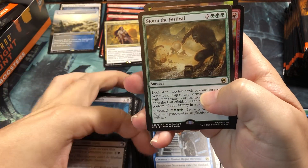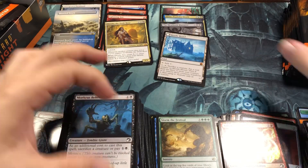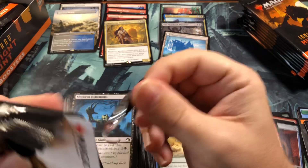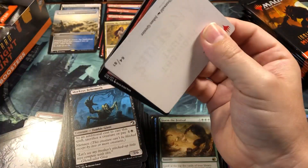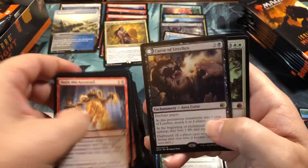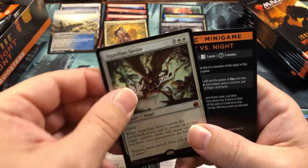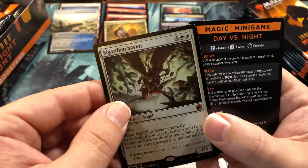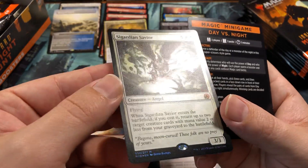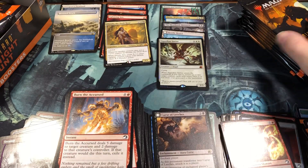Storm the Festival, not so much value, and an Elementalist and a spirit. All right, last stack - let's hope we get some good packs at the end. I need some more mythics. Curse of Leeches, and there we go - a foil mythic, Sigarda's Guardian Savior, not one of the better mythics. It feels like it's twice as thick as a regular card - I've noticed the foil rares and mythics have been a little bit thicker lately.